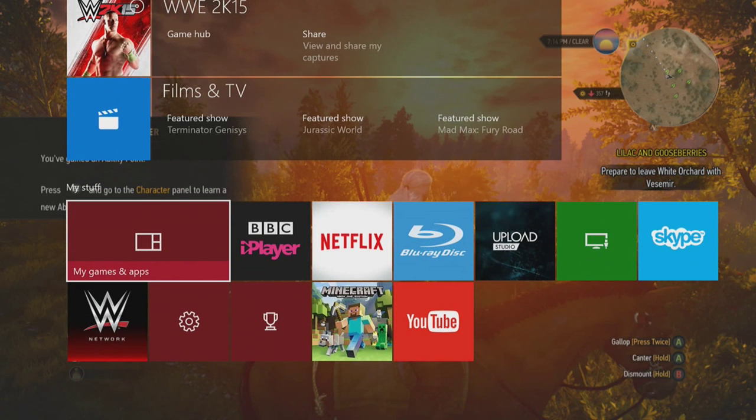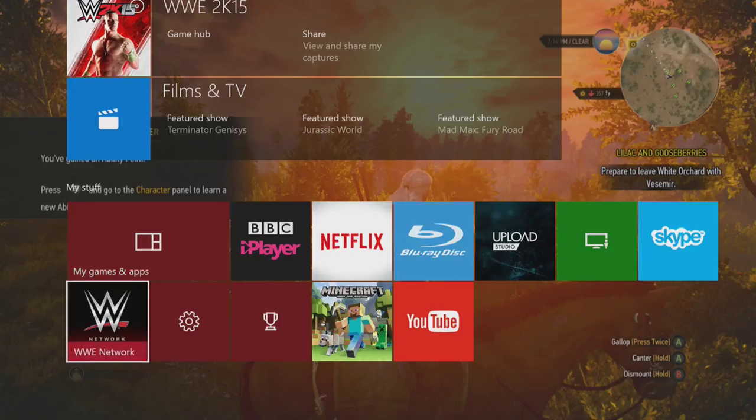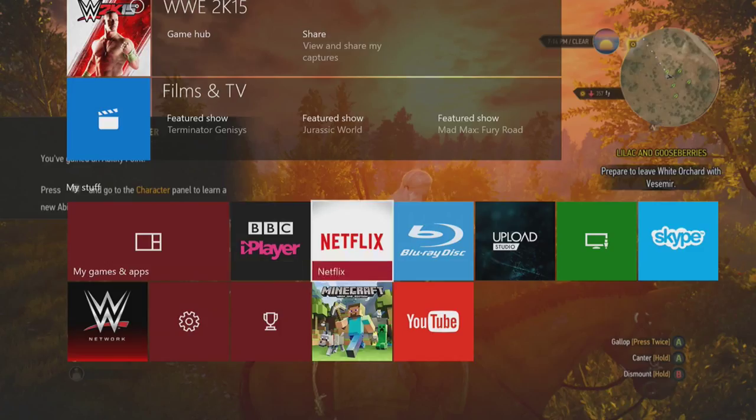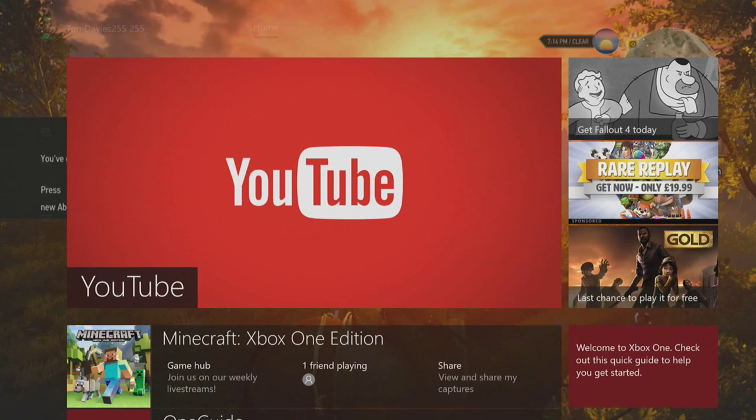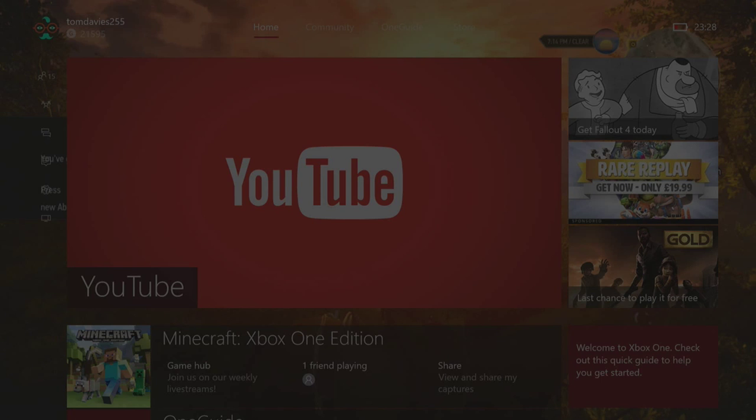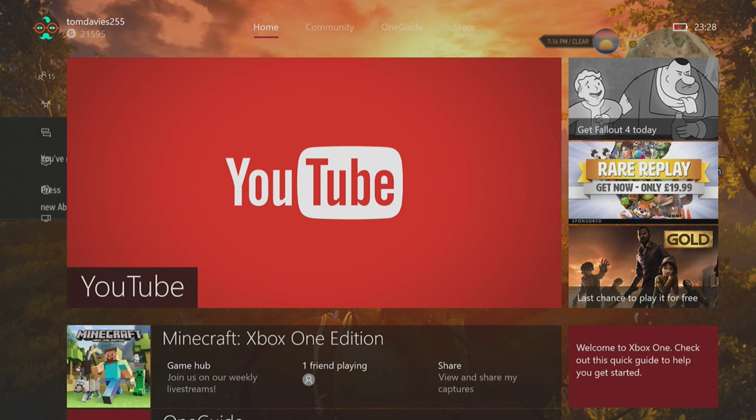This section used to be called My Pins — now it's called My Stuff, and it's right at the bottom. As you can see, I've got Games and Apps, Blu-ray player, Netflix, Upload, Media Player, Skype, W2B, Network Settings, Achievements, Minecraft, and YouTube. That's basically the new thing at the main screen.